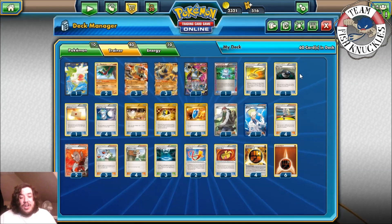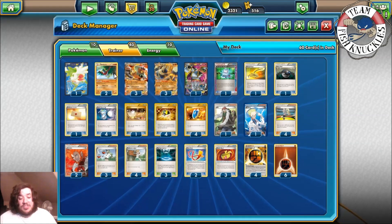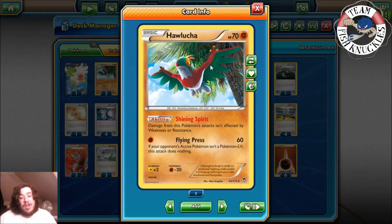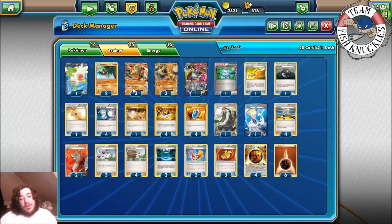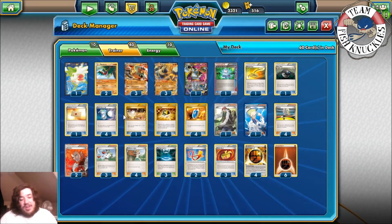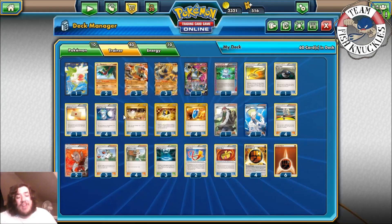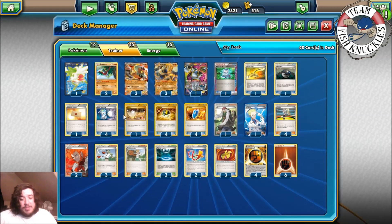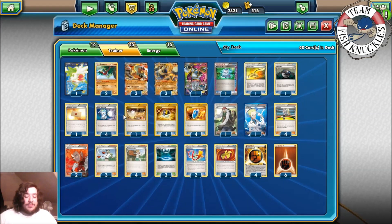One Colress, four Korrina, two Lysandre, three and four Juniper — pretty much staple stuff. Three Fighting Stadiums for 20 more damage to the defending EX. Two Focus Sash, three Muscle Band, four Strong Energy, six Fighting Energies. Compared to the Zygarde Regirock deck, the key additions for Expanded are Landorus as our attacker and Hawlucha, which we didn't play last time. Hawlucha is great because Flying Press into Seismitoad EX is really fun — they have to deal with it or get knocked out. The sad thing is after this expanded regional weekend, we won't have Expanded for a long time since Nationals is Standard.